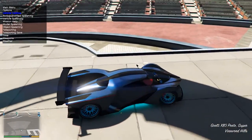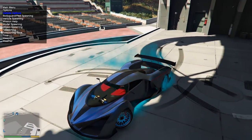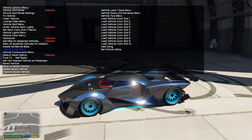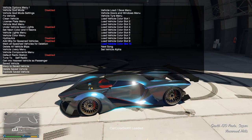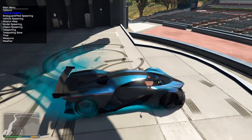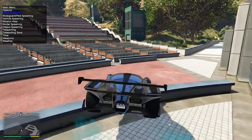Oh damn! So if you're using a mod menu to load this in — I do not support mods online even though they're pretty awesome — the color I have set up for this car in my loaded vehicle colors is a cyan with the pearl, which gives it this nice look that matches well with the whole cyan on the car. I call it 'Blue Steel' and I think it looks pretty freaking awesome.